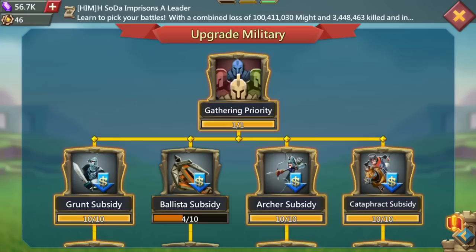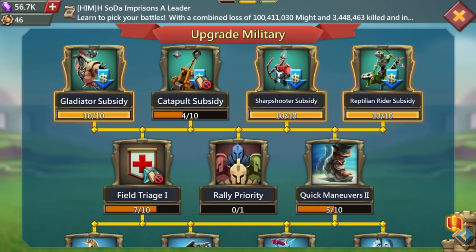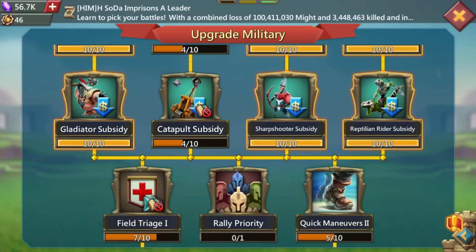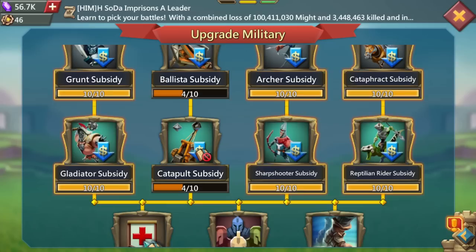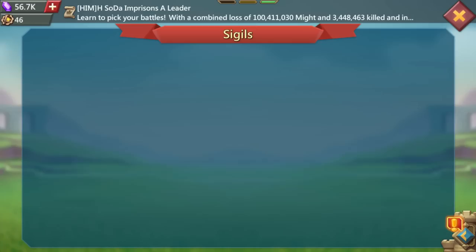Range wedge is vital — getting those researches to the minimum and unlocking range wedge is essential. Under upgrade military: level 1 subsidies done, level 2 subsidies at level 10, level 3 at level 4 — I wanted to reduce the cost of those tier 2 troops as much as possible. Most importantly, unlock Quick Swap 2. Once that was unlocked I stopped doing anything else. You don't necessarily need to go as high on subsidies you won't be using, but I wasn't sure what comp I was going to build when I started.